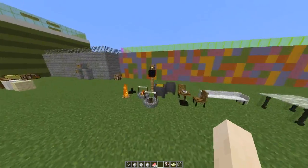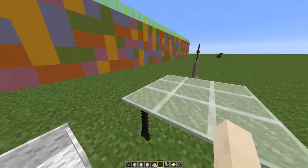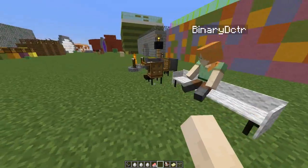If we come over to Furniture here, you can see there are some new objects — the sofa, chairs, and other things.